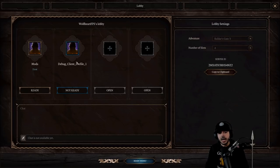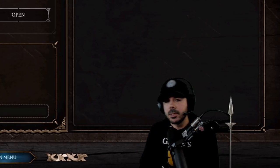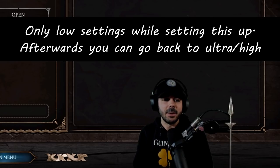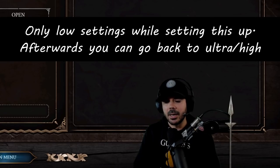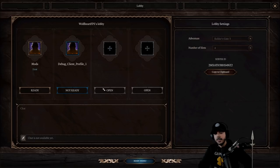One thing I'd recommend doing before you start is going to your Video Option Settings and turning the game to Low Graphical Settings. When you're running multiple instances of the game, it's going to take up a lot of computer resources. Some of you might not even be able to do it, but I'd imagine most of you can run at least two or three instances and get a party of two or three on low settings.